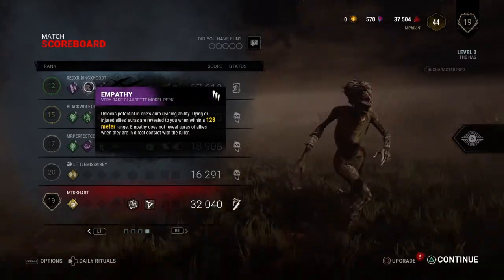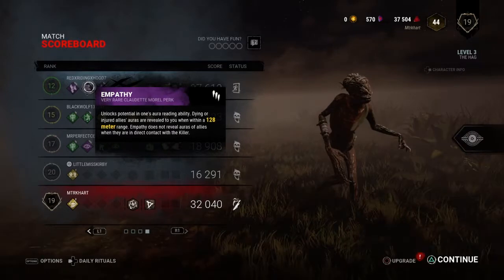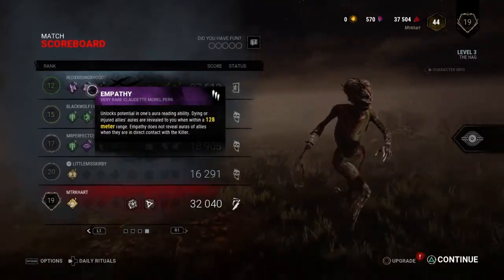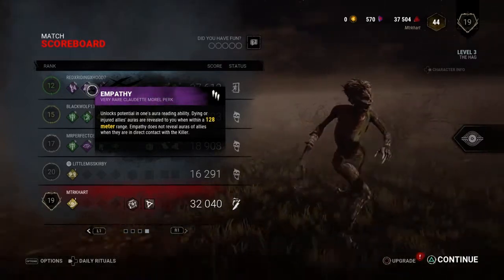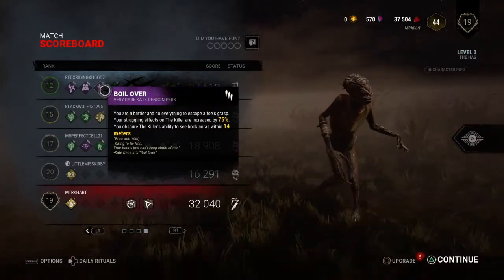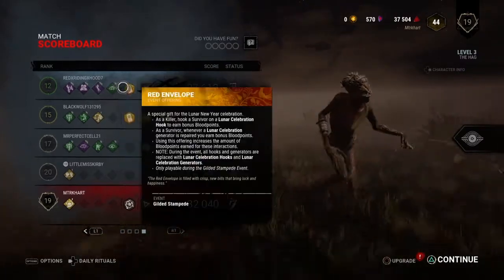Here's Empathy — this is what I assumed she had, because every time I got someone down or injured, she was there healing them. Empathy gives you 128 meters of vision on people who are injured, basically the whole map. She had Boil Over, which means within 12 meters if I pick her up I can't see hooks glow — they won't glow to me. I can still see them, just no glow. And it gives her a 75% better wiggle — kind of like a 'maybe you won't hook me' perk.